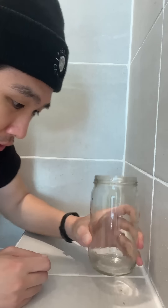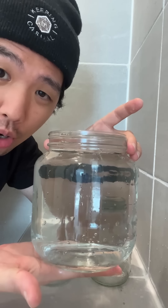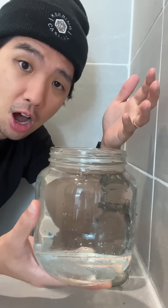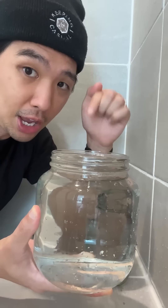This jar represents a 3/3 creature. And this smaller, insignificant, stupid, ugly little piece represents a 2/2 creature. And this big boy will represent a 6/6 creature — it does not have trample yet. All of the water inside of this jar represents combat damage, and by the time we finish assigning all the damage, there should be no damage left in this jar.